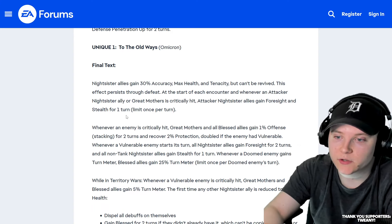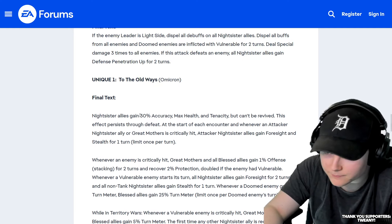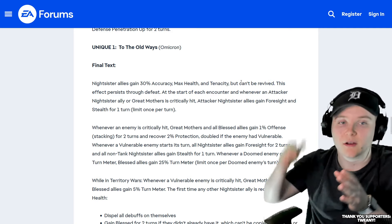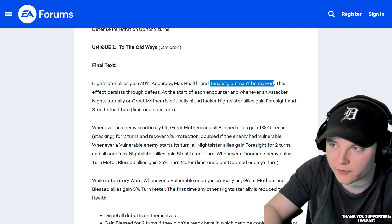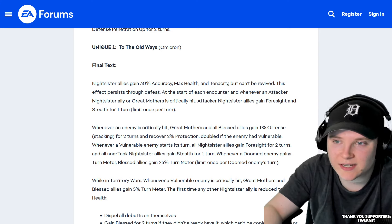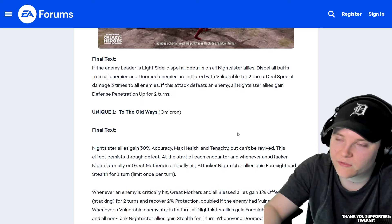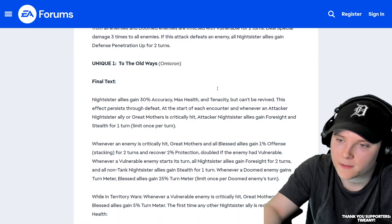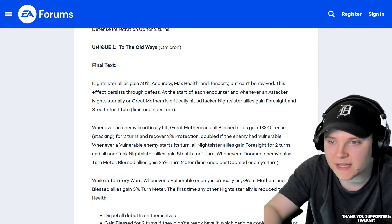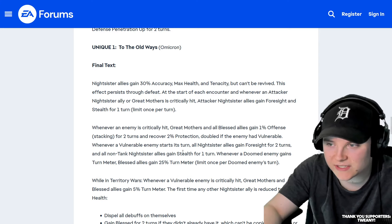Then here's a unique with an Omicron — Territory War Omicron. Nightsister Allies gain 30% accuracy, max health, and tenacity, but can't be revived. That's very key to making sure that they are separate from the other Nightsister squads — can't be revived, that's the important part right there. This effect persists through defeat. At the start of each encounter, and whenever an attacker Nightsister ally or Great Mothers is critical hit, attacker Nightsister allies gain Foresight and Stealth for one turn — so that's more Stealth and more Foresight. Whenever an enemy is critical hit, Great Mothers and Blessed Allies gain 1% offense stacking for two turns to recover 2% protection — double that if the enemy has Vulnerable. Whenever a Vulnerable enemy starts its turn, all Nightsister allies gain Foresight for two turns, and non-tank Nightsister allies gain Stealth for one turn.